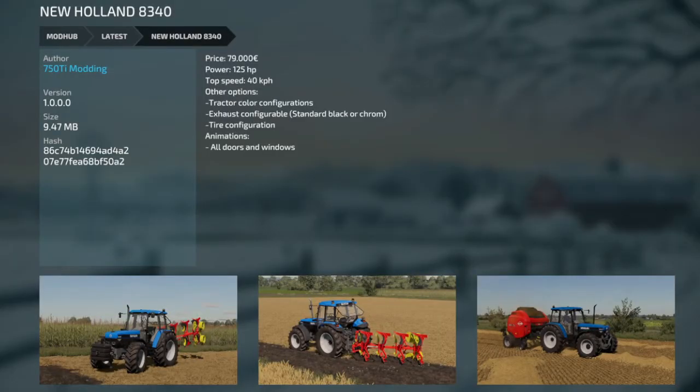New Holland 8340 — 79 grand, 125 horsepower. Comes with color configs, configurable exhaust, tire configs, and all doors and windows are animated.